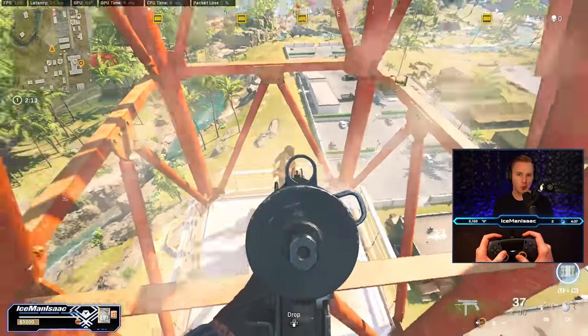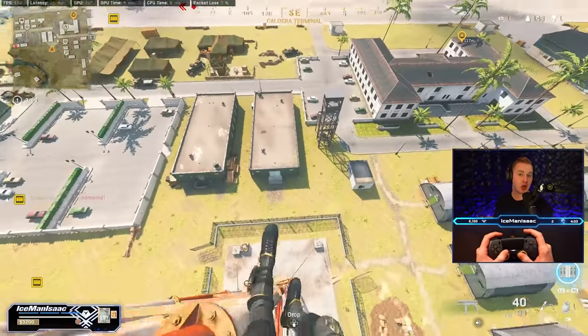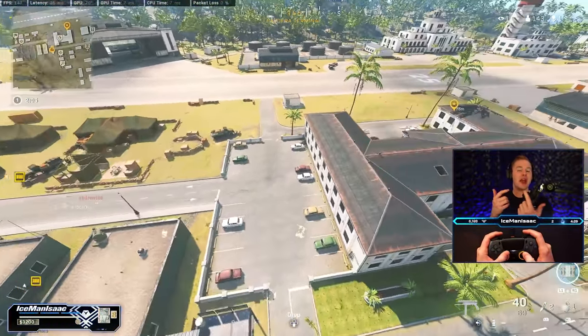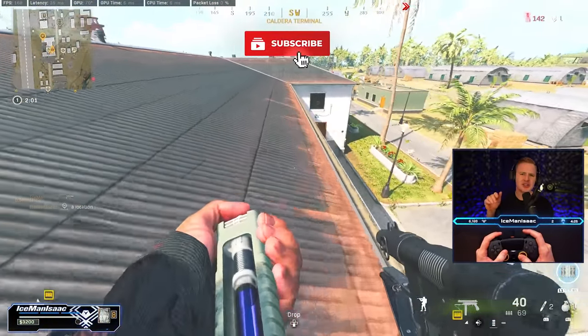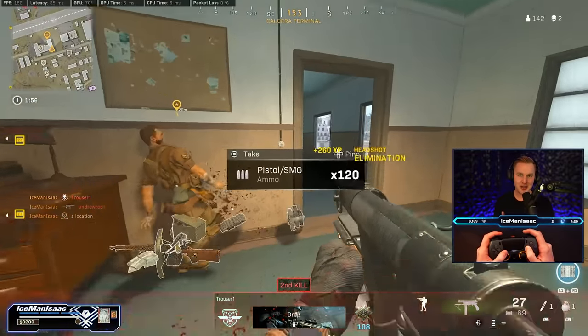Hey, what's up and welcome back everyone to another Warzone Academy video. In today's video, we're going to be taking a look at 10 jump spots across Caldera that you can be using to finesse your opponents and, more importantly, flank the campers on the high ground who are sitting there taking pot shots at you, staring at the ladder so you can't get up — and you didn't think there was another way until now.